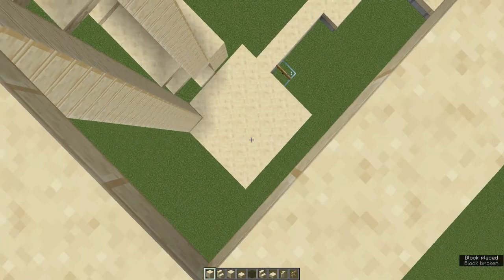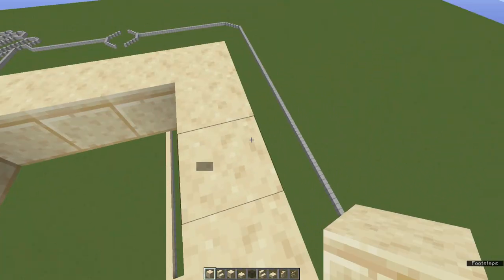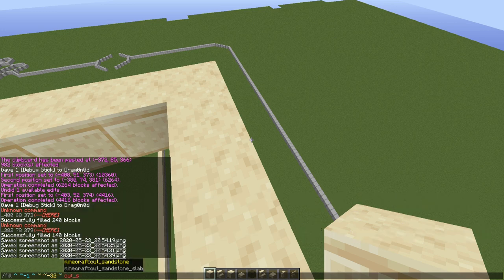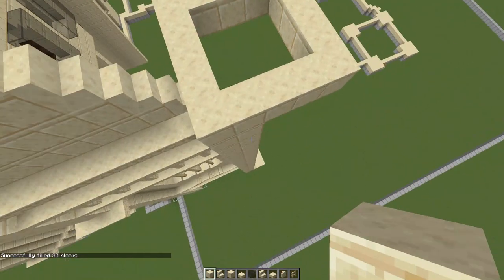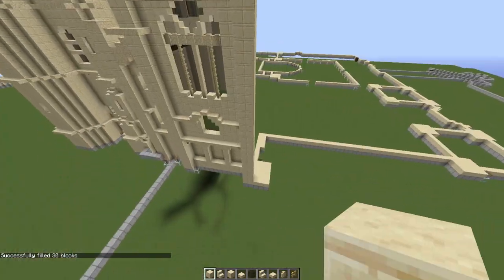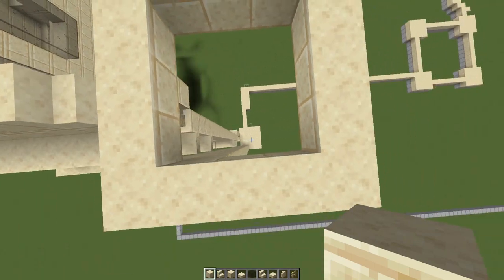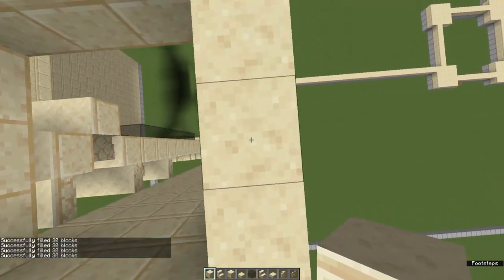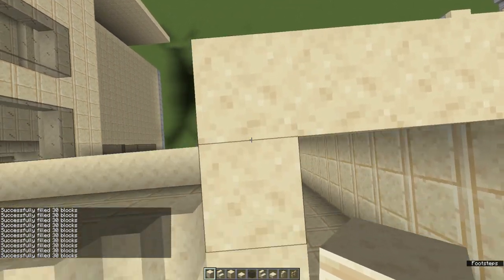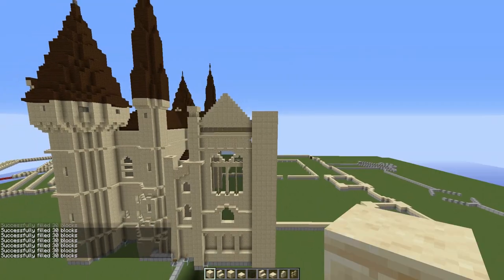We're not going to build this out by hand — we're going to use the slash fill command. Use the tilde notation: type slash fill, tilde tilde minus one tilde, tilde minus 32 tilde, then cut sandstone. If you are on Bedrock Edition, use sandstone space 2 as the ID for cut sandstone. Run that command while standing on every single block of the five by five square, and that will fill all the blocks beneath you very quickly, filling in the tower for you.